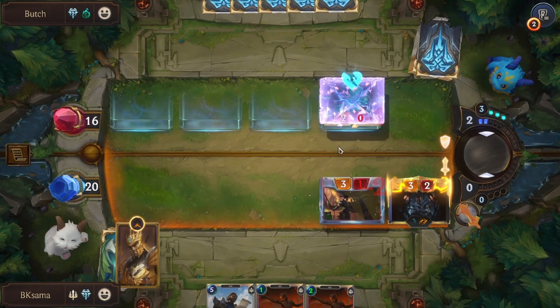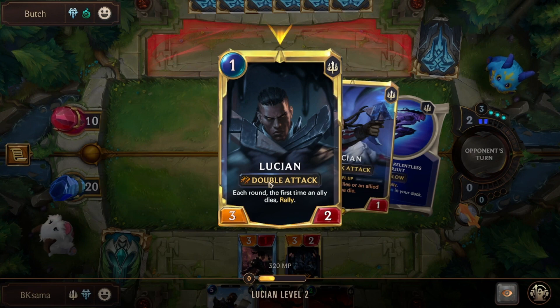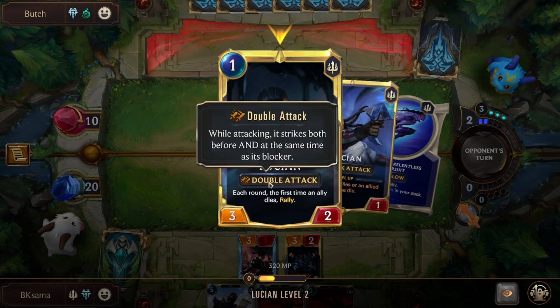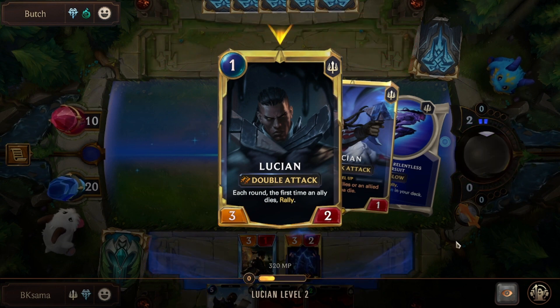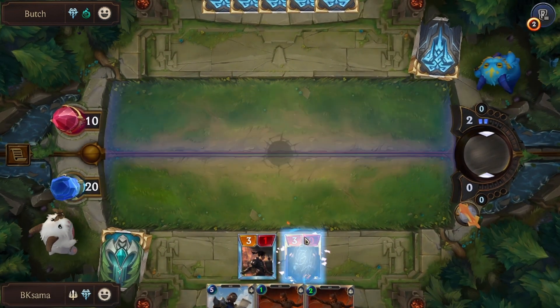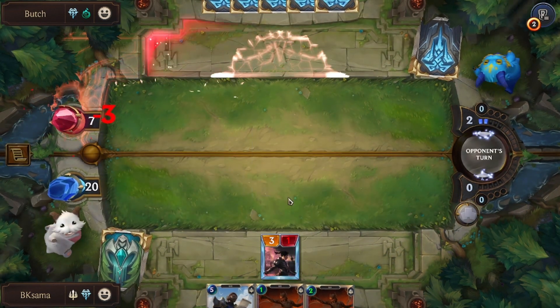Now one of my allies died. So not only did Lucian evolve — gaining double attack, which means he strikes twice — I also get Rally, so I can deal 3 more damage for free.